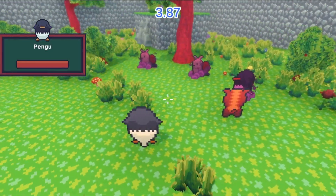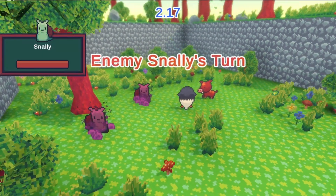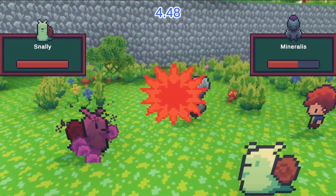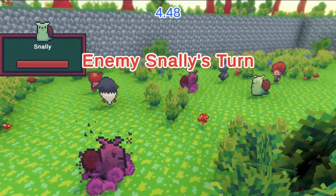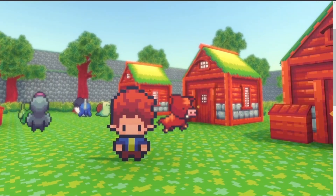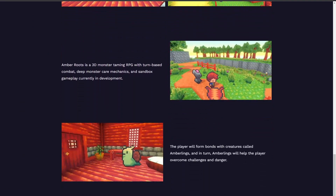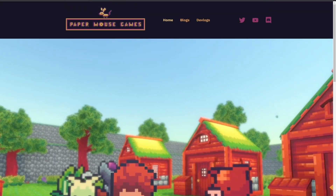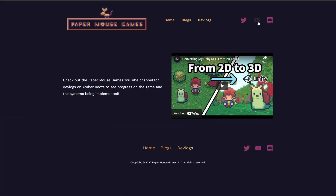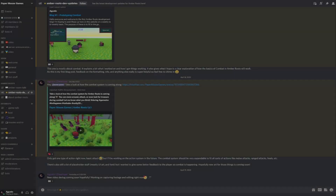That pretty much sums up the combat update. There's a basic system in place that's working well and can be built out further. Outside of the game update, over the last few weeks I put together a website for Amber Roots and Paper Mouse Games — there will be a link in the description. It's a good place to get a summary of what I'm striving to make with Amber Roots and has all the relevant links to content like Twitter, YouTube, and the new Discord channel.